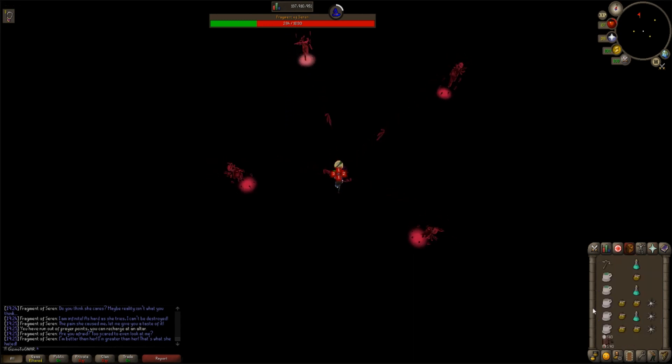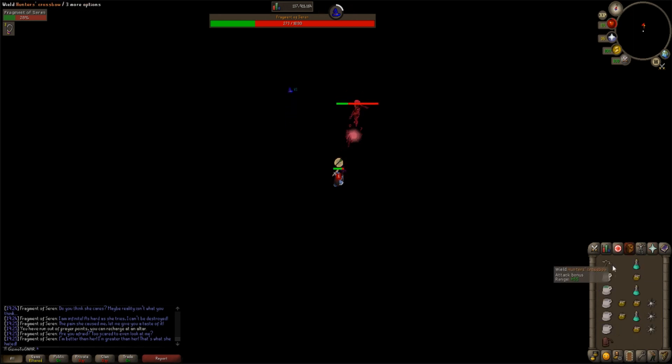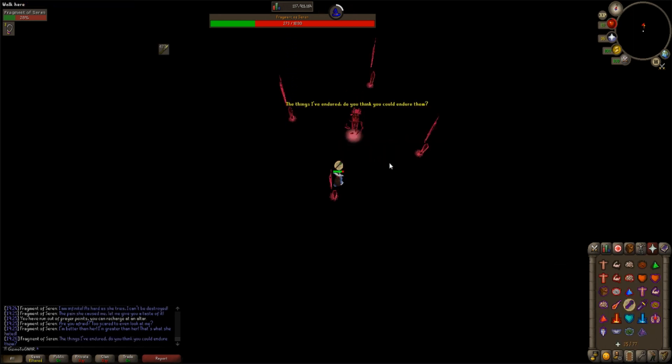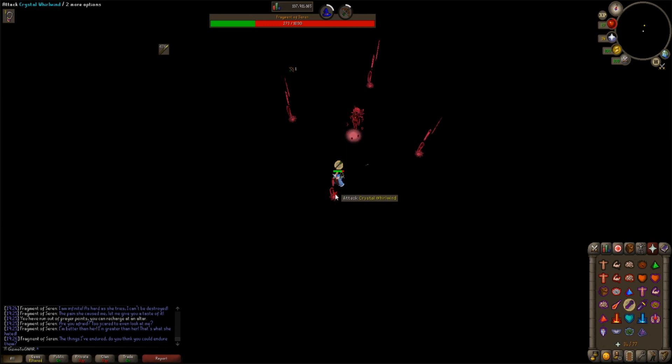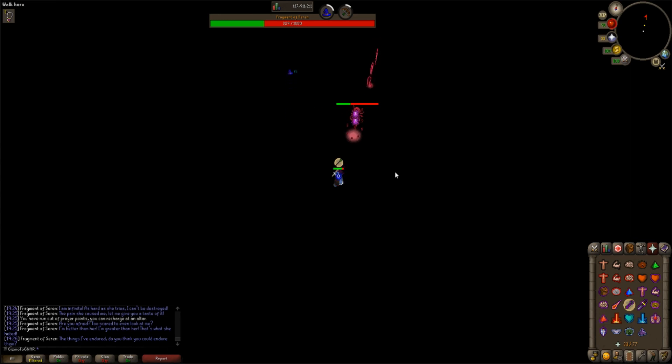You will have time for three attacks: one, two, and three. Equip your ranged weapon. Attack all but one of the crystal whirlwinds. Equip your ancient staff and tag the remaining healing spawn with a blood spell. The last attack will heal and also allow you to attack from ten tiles away.